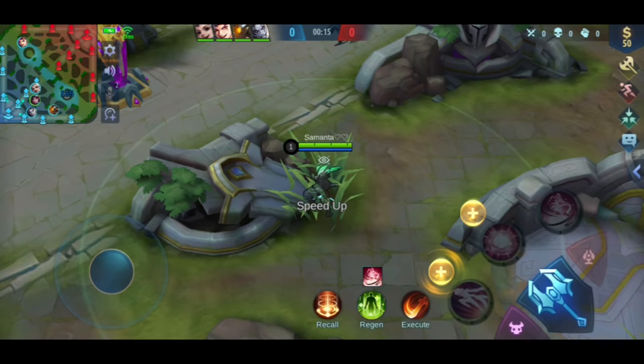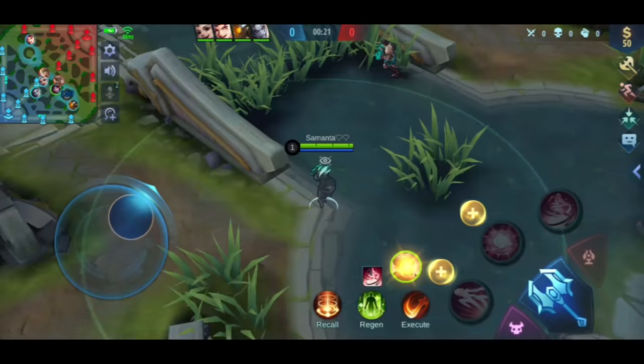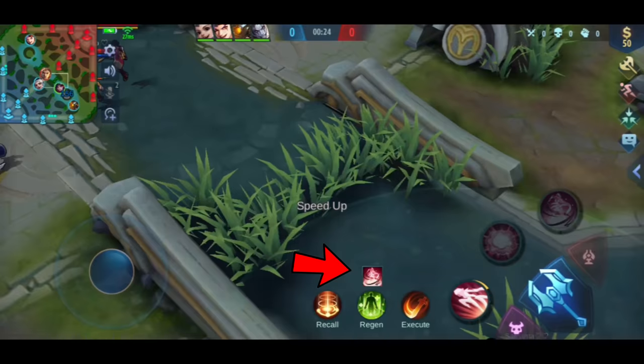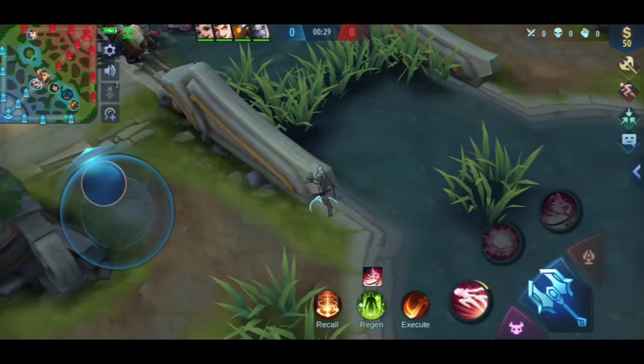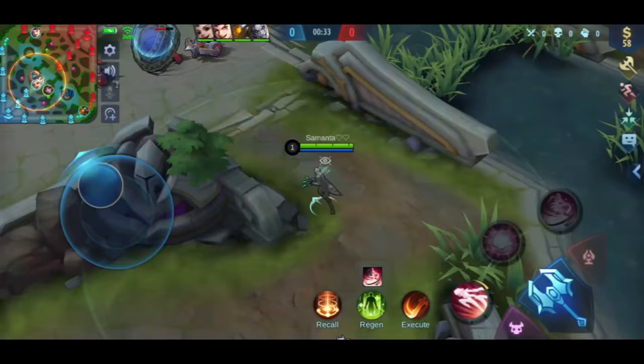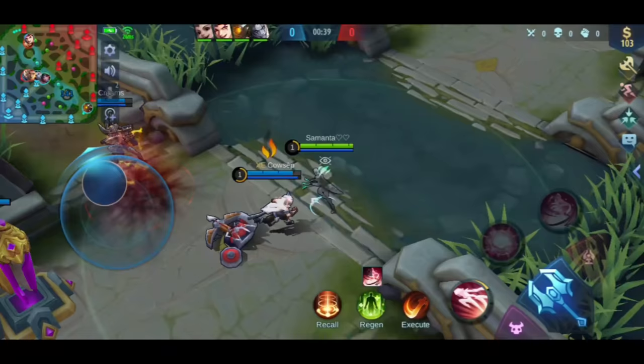You can see here I bought boots first before the mask. Boots for Natalia are so important so that you can reach the bush in time. If Natalia is too slow, sometimes she will not reach the bush. You can see at the bottom of the screen how long you should stay in the bush — you have 5 seconds before losing stealth, so before 5 seconds are up, you should enter the bush again.